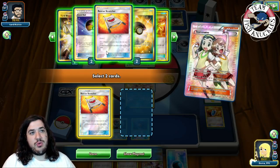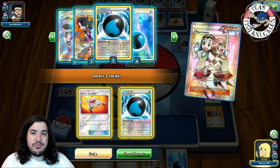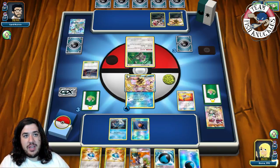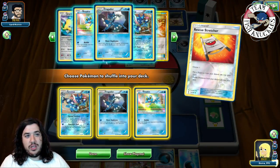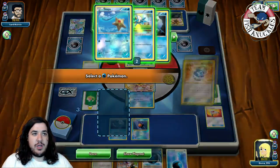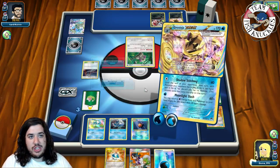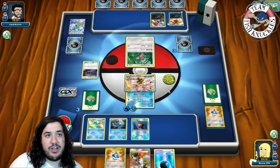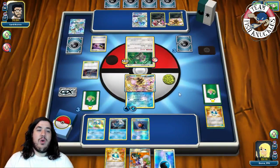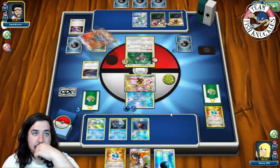We Teammates and grab a Rescue Stretcher to shuffle three Greninjas back into our deck. We already have two Dive Balls in hand and haven't attached yet, so we play Stretcher to get back a one-one line, then Dive Ball for a Froakie. We put down the Froakie, attach a Splash Energy, and go for Shadow Stitching again to get Oranguru stuck in the active — now he can't use Stand In and has to manually retreat.